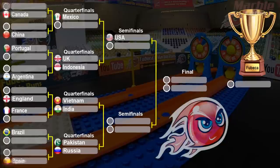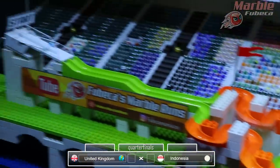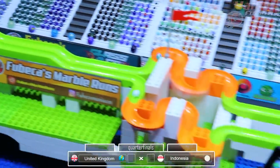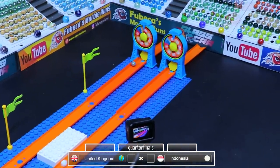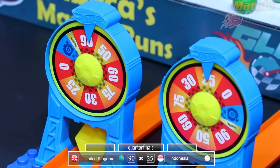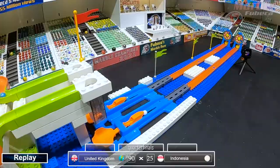They're off — Indonesia trying to come up and get a better score than the United Kingdom. It looks like the United Kingdom will stop the wheel first, and they'll get 90 points. Indonesia only gets 25. The United Kingdom will advance to the semifinals versus the USA. Indonesia will be eliminated.